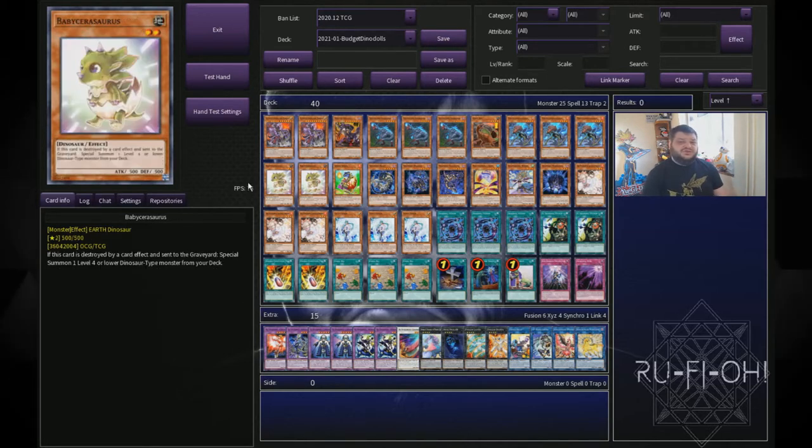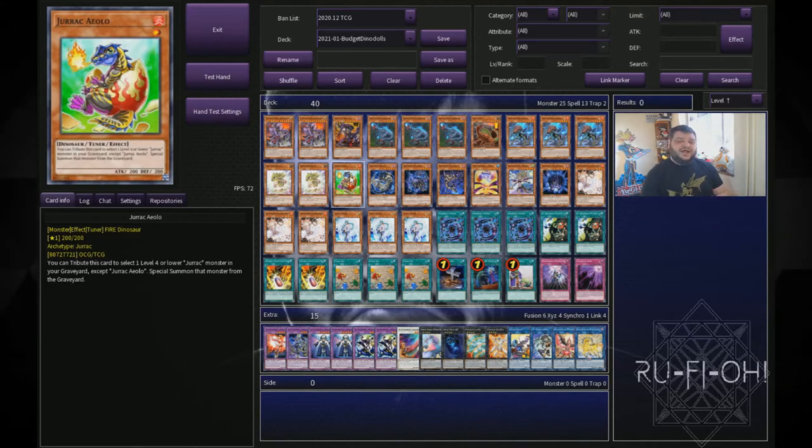We have two copies of Baby Sarasaurus. You could run Petit Aranodon as well, especially if you want to play Pancratops — I've omitted both of those from this build but they are options. Two copies of Baby Sarasaurus is perfectly fine; you could up it to three but I don't think it's worth it unless you're playing Lost World variants, which we're not. And we have a single copy of Jurak Aeolo. This is probably one of the least budget friendly cards in the deck but it's a really good extra extender — a free body you can get on board. If you're running Halka Fibrax it's an option for that too since it's a Shunta, with multiple usages people don't always consider.